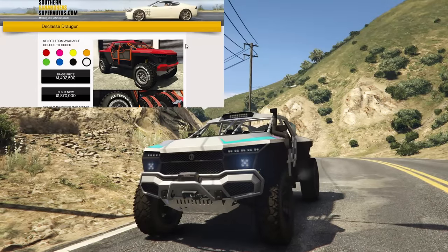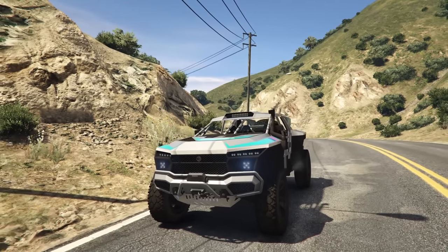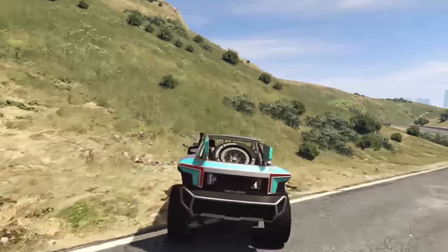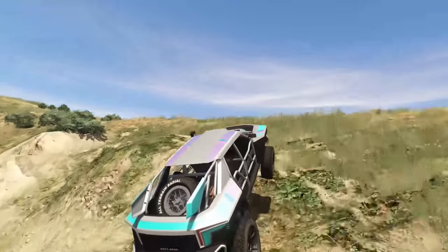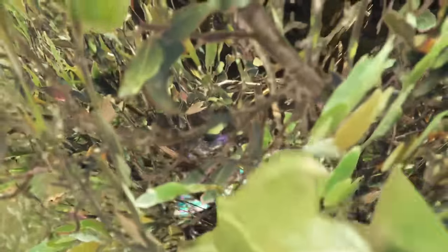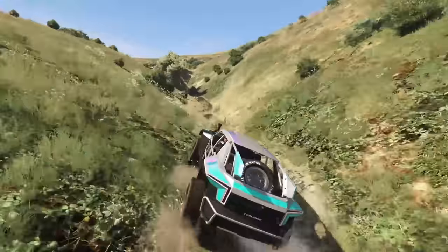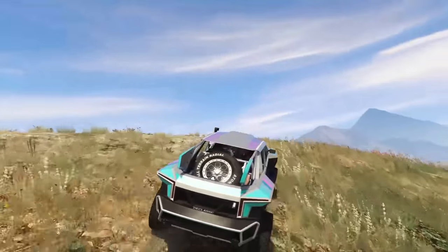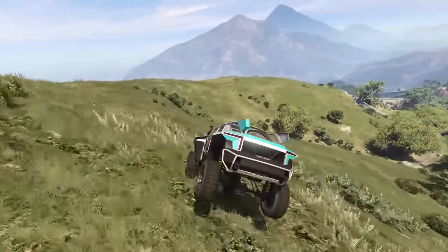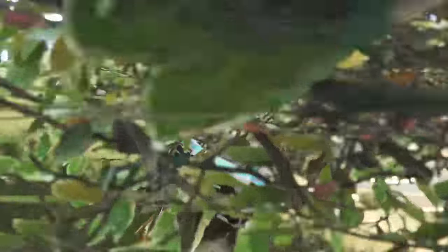Next up is the Declassi Draugr, an absolutely fantastic off-roader added with the Criminal Enterprises DLC. Ever since I've owned this thing I haven't used anything else off-road. The Draugr is super fast both on-road and off-road, and off-road is where it really shines. It's one of, if not the fastest, off-road class four-wheeled vehicle in the entire game — not faster than dirt bikes, but for four wheels it's probably the fastest. It costs $1.4 million with trade price or $1.8 million without, but it's absolutely worth it.